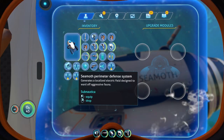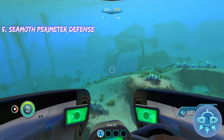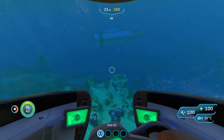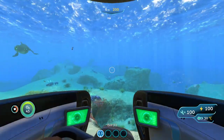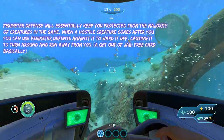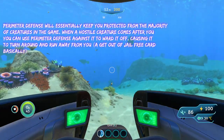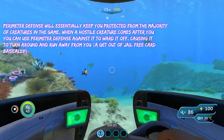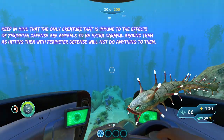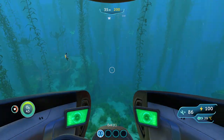The best upgrade in my opinion is going to be the Seamoth perimeter defense. It's an active upgrade, so it's not something you just put on and forget about — you actually have to click it. If you're getting attacked by, say, a bone shark or a Reaper Leviathan, you can hit it with the perimeter defense and it'll immediately turn around and start running away. The only thing you can't use it on is Warpers, because they're immune to the perimeter defense.